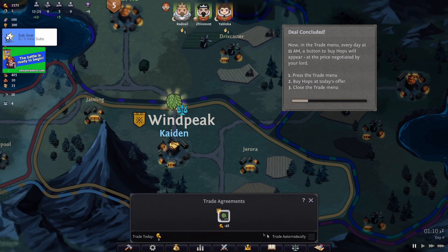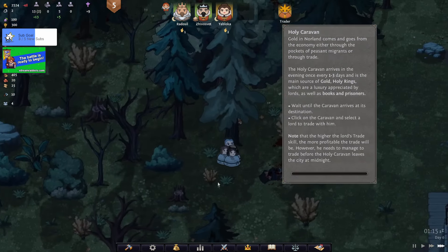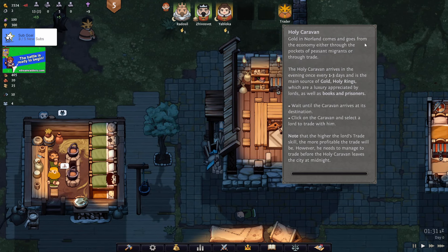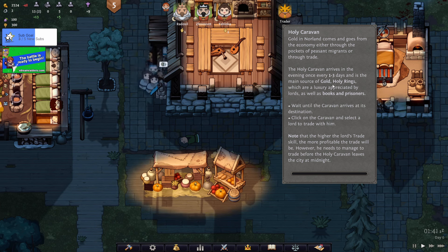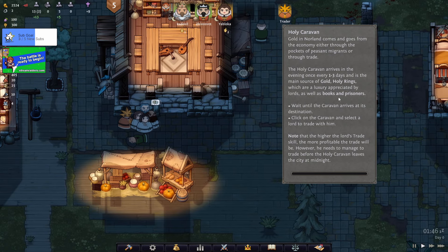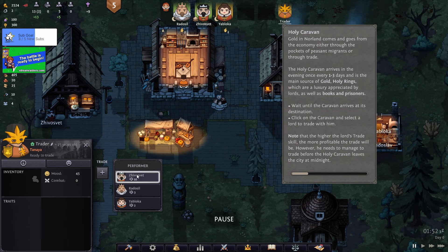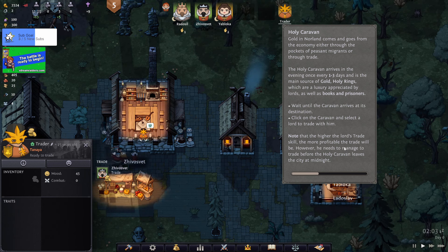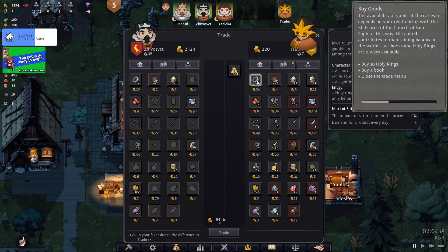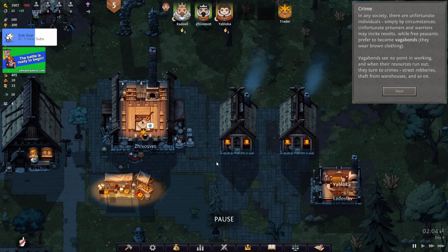There's a trading room so we go trade. They're back! Gold in Norland comes and goes through the economy - through the pockets of peasants, migrants, or through trade. The holy caravan arrives every one to three days and is the main source of gold, holy rings, books, and prisoners. The higher the lord's trade skill, the more profitable the trade will be. We're going to buy ten holy rings and a book.